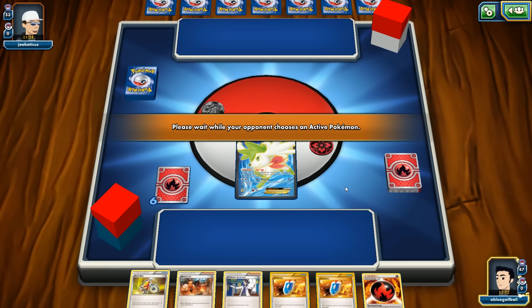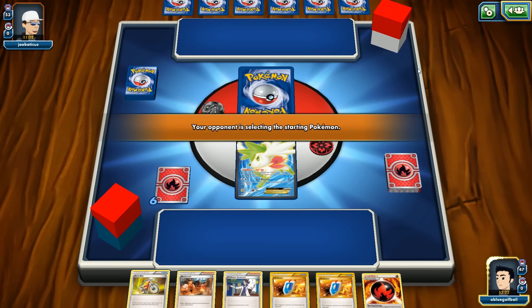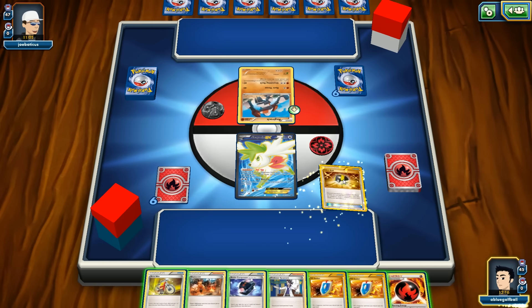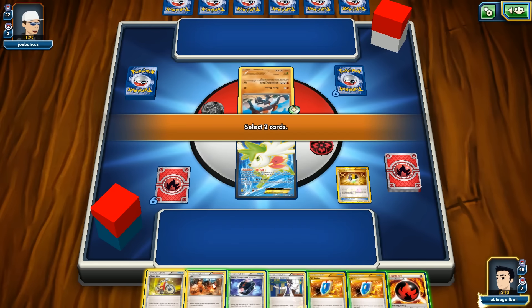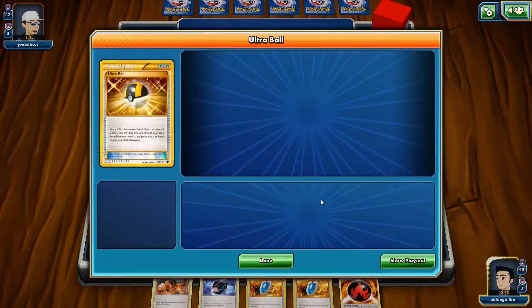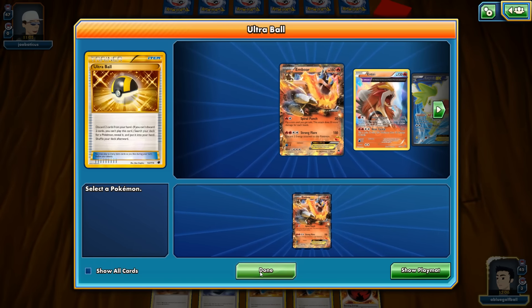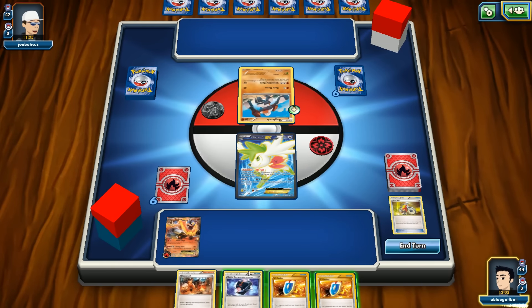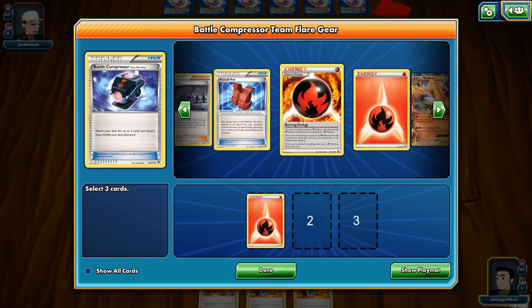Our opponent is choosing their active Pokemon. All we've got to work with is an Acrobike, and we get an extra card — we get an Emboar EX off the Acrobike. Surprising as it is, I'm going to play the Emboar. We'll play Battle Compressor and get rid of two energies.